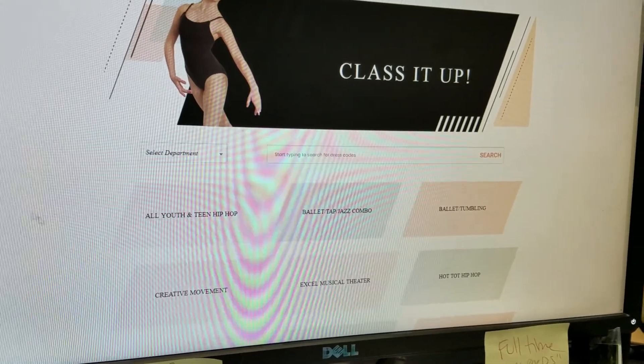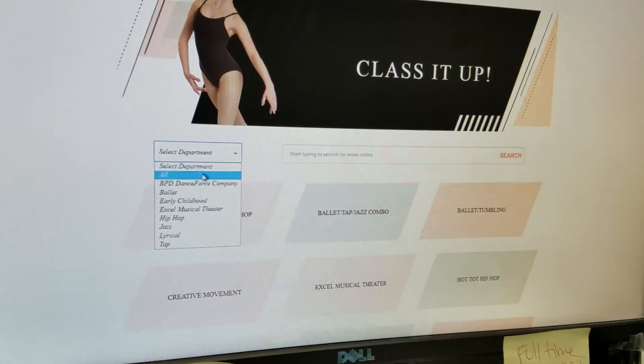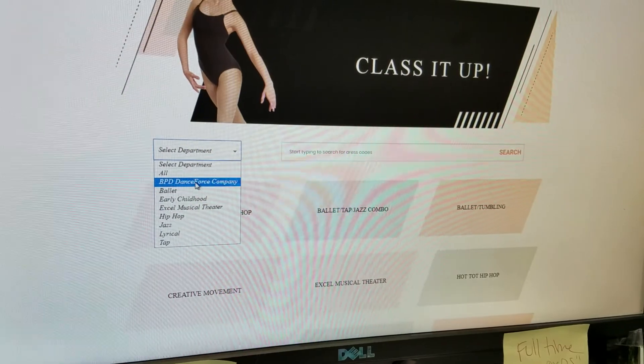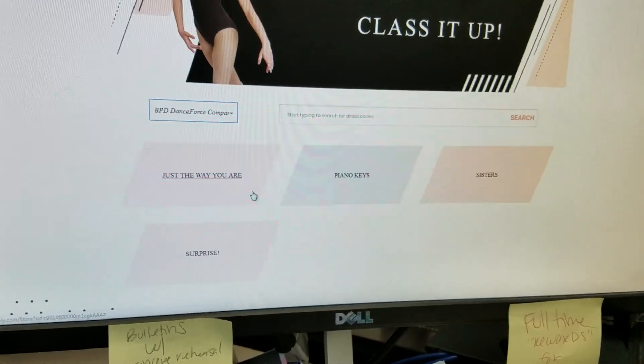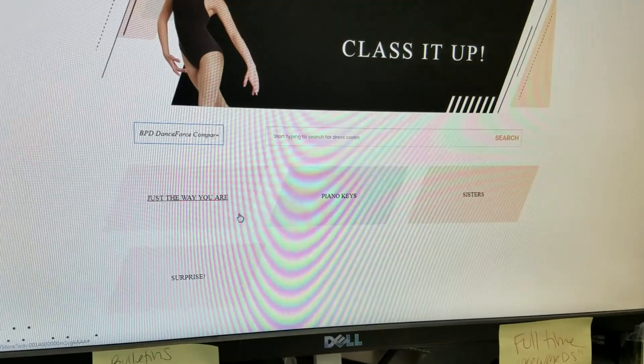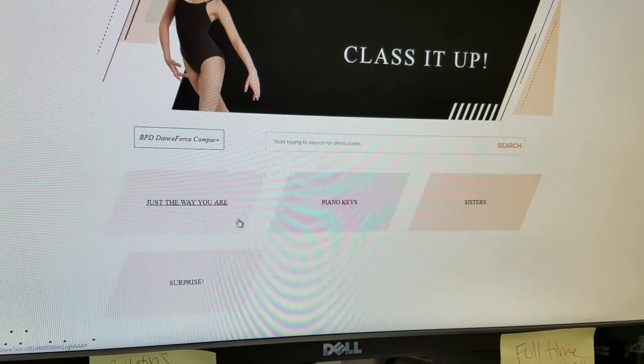When you first go there, it's going to have a lot of different tiles. To make it easier, you'll want to go to Select Department and go right to BPD Dance Force Company. It will then repopulate with different tiles. Right now I'm still in the planning phases, but this will all be done by the time you are watching this video.